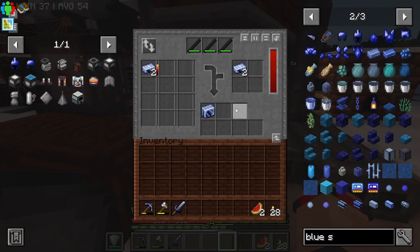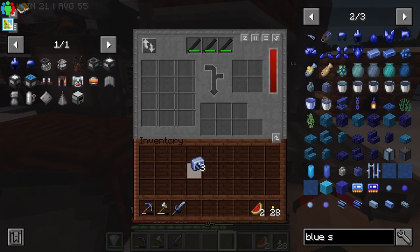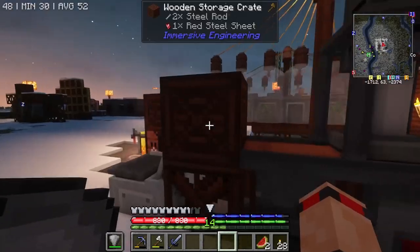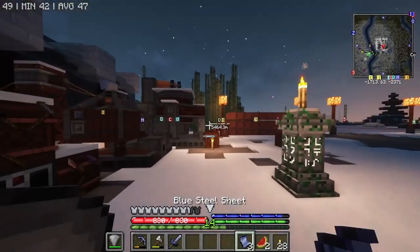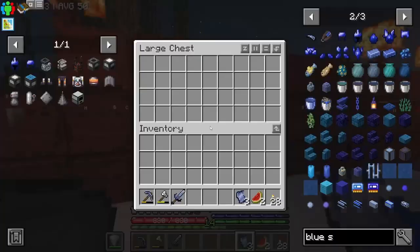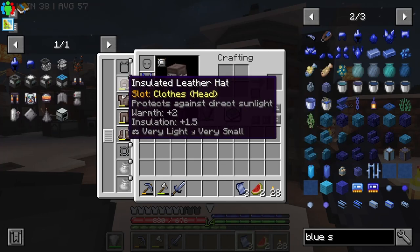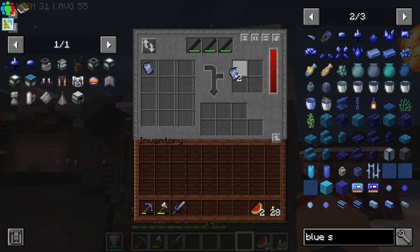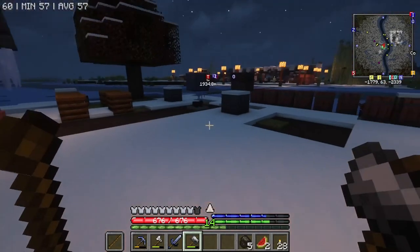We do have enough blue steel to get a better helmet. Blue steel helmets are a double sheet, and then you combine that with a single sheet — so we've got literally enough right here to make that. We have got a gold helmet, but it's the only thing that keeps the piglins away, so I'd rather not use that for now. I've got my insulated leather suit on because it is cold out. And we got ourselves a blue steel helmet. I look beastly.